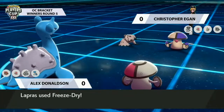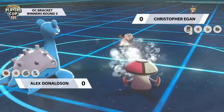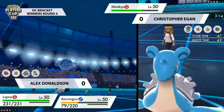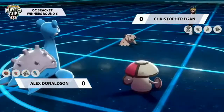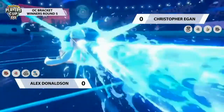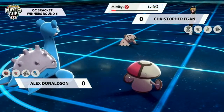Mimikyu is taking a nap, Amoonguss is frozen — that was just such a good turn for Alex. That said, I think Christopher's path to victory was really tough regardless of the freeze. Christopher's Amoonguss has Clear Smog, so you can just keep resetting stat boosts. Alex was in a commanding position to win anyway. Despite the fortunate early wake-up, it's just the dynamic of the matchup — Christopher's team, without Tyranitar, just didn't have enough offense to deal with Alex's side.